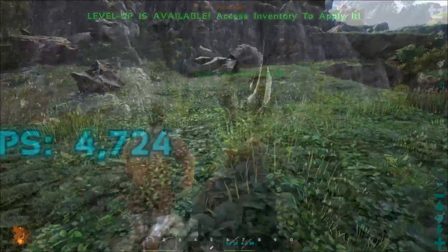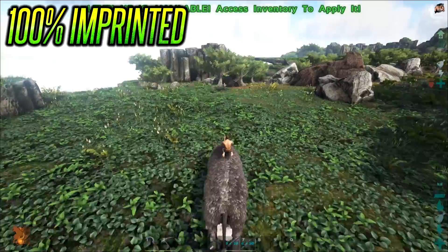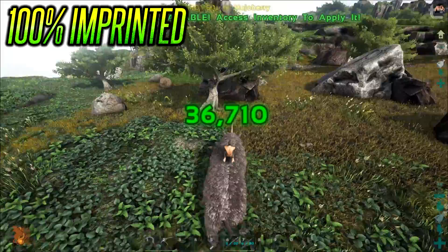On top of that, it also gives an active boost to stats while being ridden by whoever imprinted it. The offspring can only be imprinted by whoever claimed the creature. The active boost will reduce damage taken and increase damage dealt by up to 30%.